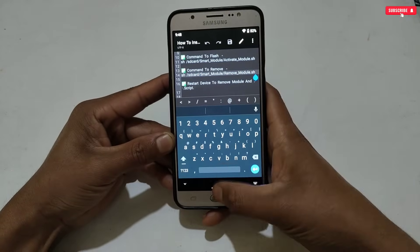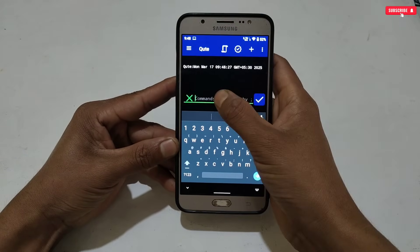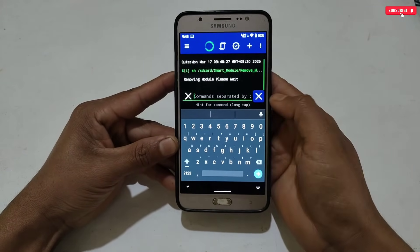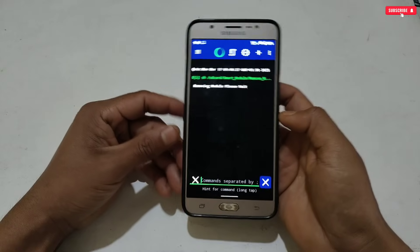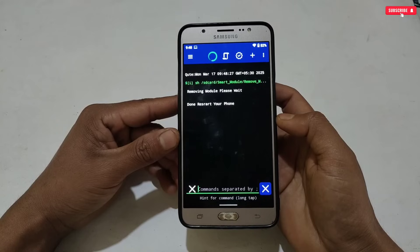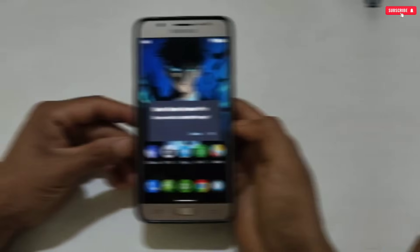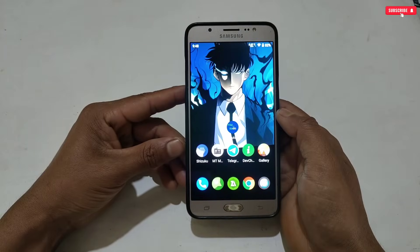Let me show you how to remove these files if you want. To remove, first flash the removing command — this will remove the module file from your phone. After flashing the module file, you can delete the game booster app from your phone. After doing all this, simply restart your phone and all the scripts and files will be deleted.